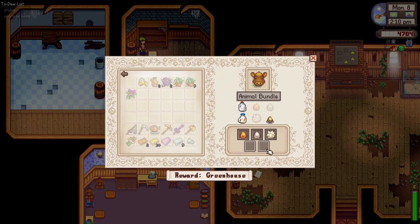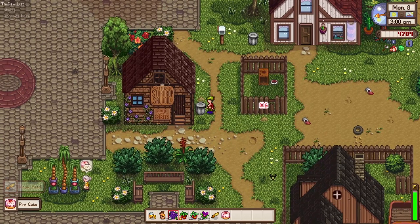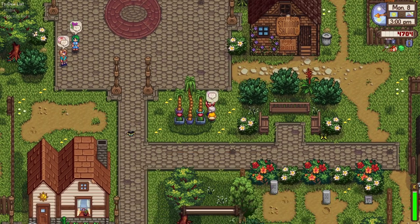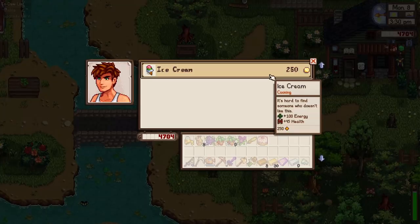Two more items for the animal bundle — we need to have a goat and also a duck. As of the moment, oh, we found a pancake inside the garbage bin — that's lucky! Hey, Granny Evelyn — she likes our gift! Looks like these guys here are having fun.